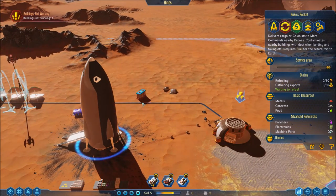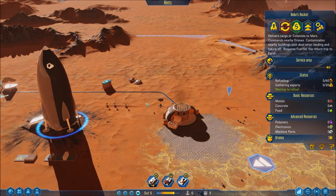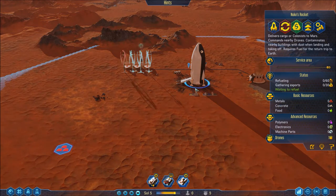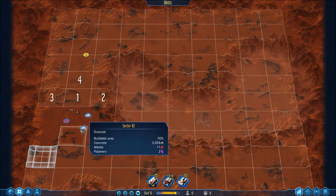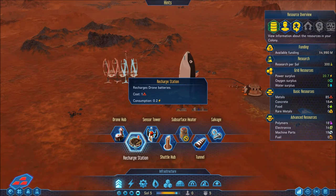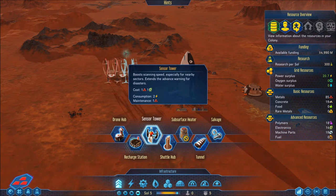Keep that going. The next thing I really want to be doing is starting to get oxygen and water set up, but water is a slight problem right now. I'm hoping we can discover some coming up here very soon. Let's check out the build menu — I actually haven't gone through all this stuff. Charge station replaces drone batteries; I really need that.